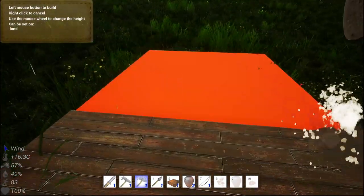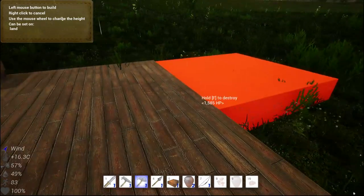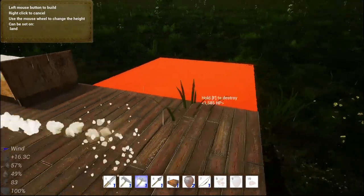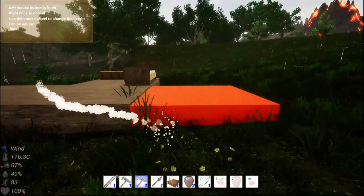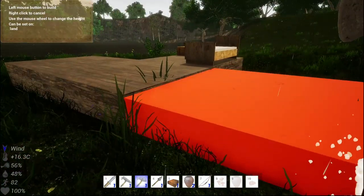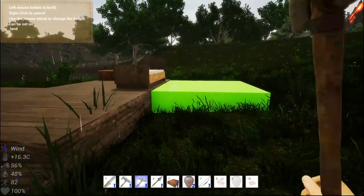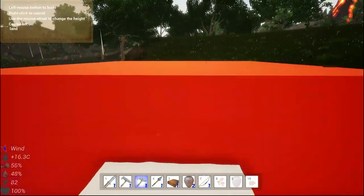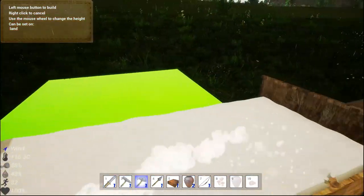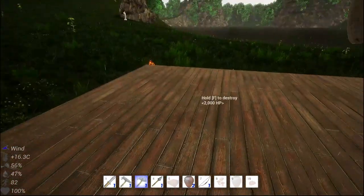Why won't you go there? Why won't you go there? Well, something's in the way — I understand. I'm going to have a really funky looking house. I guess I'll do this.